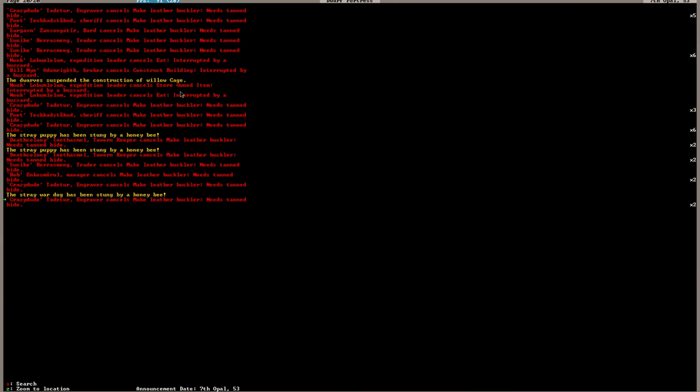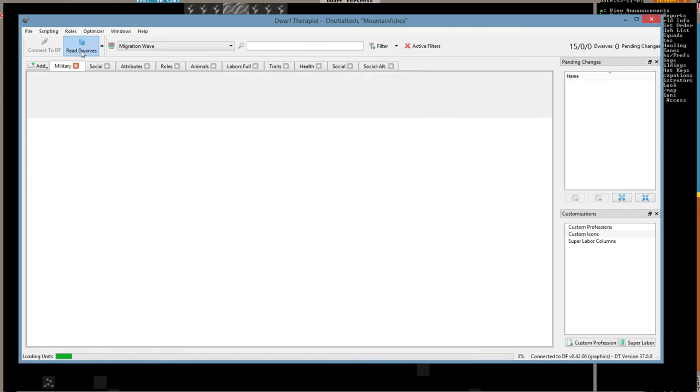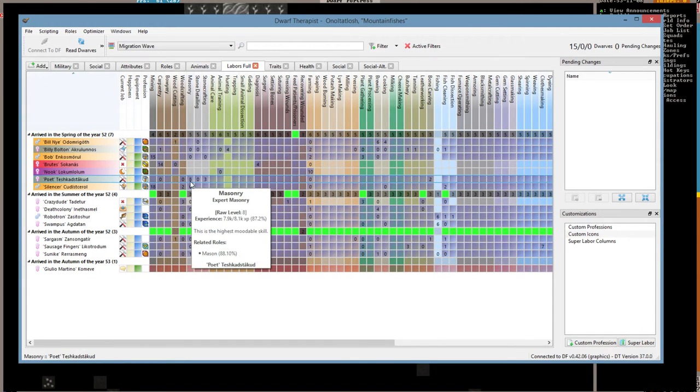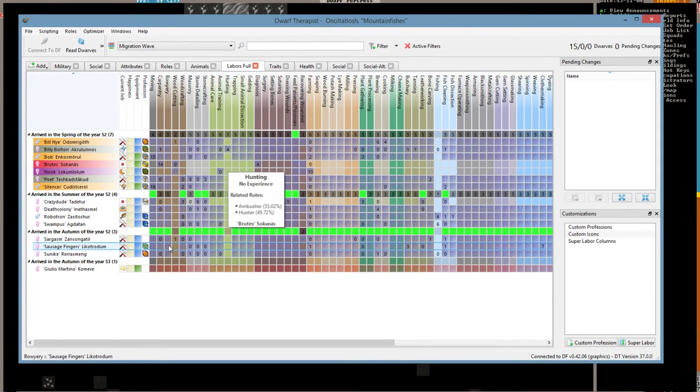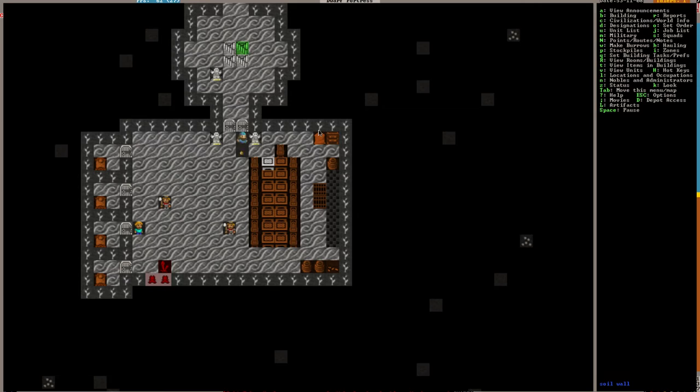Look at all of these things — it's tanned hide. I need to turn auto-labor off. I still have auto-labor on and I desperately need to go back to my typical way. Someone will come by here and try to, like, make a statue — he can't make it, so then the next guy will come and try to make it. It's just kind of crazy. I'll have to fix that up.